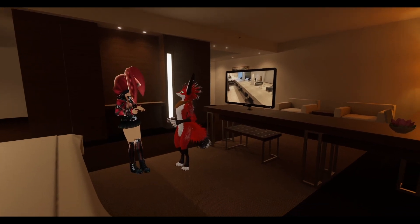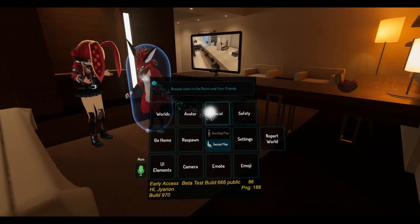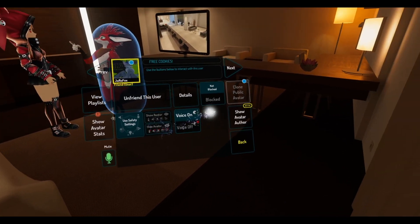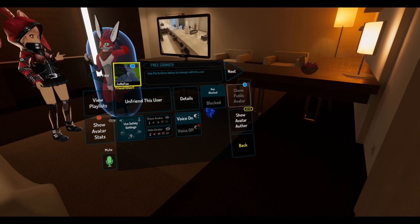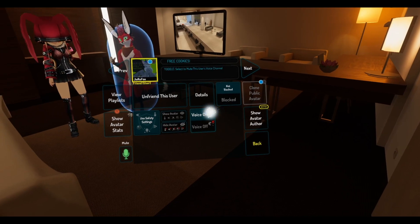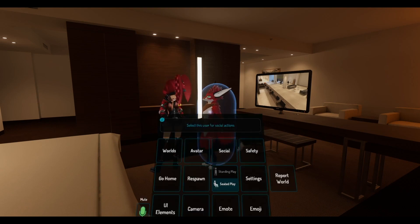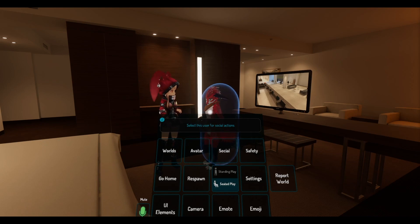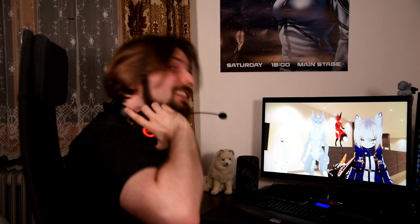In case you run into someone you really don't want to talk to, simply open up your menu. You can either hover your mouse over them or find them in the Social tab — from there you can mute them, hide their avatar, or even completely block them. Be reminded that these instances can be joined by anyone, not just attendees, so use these options whenever you see necessary. By the way, when you close VRChat for the first time you might see a little window asking you to install the link extension — we recommend allowing it, so you can rejoin the con space by simply clicking a link on our website.